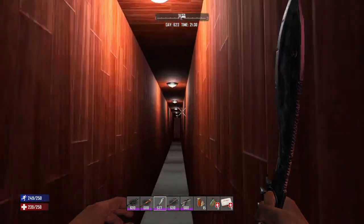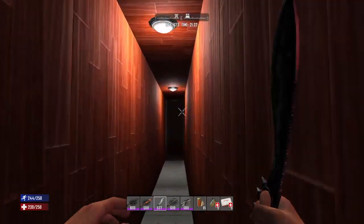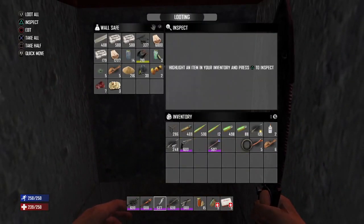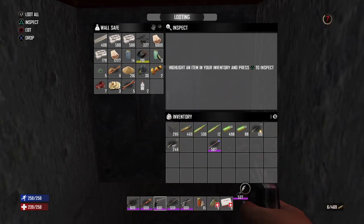Just in case — I doubt anything will happen, but if I happen to hit a crossbow bolt out there and break the glass while zombies are also spawning there, that could be pretty bad news. Better put the magnum back on the belt for sure.